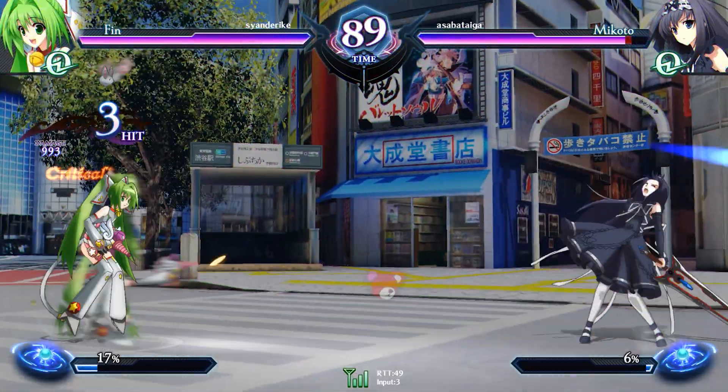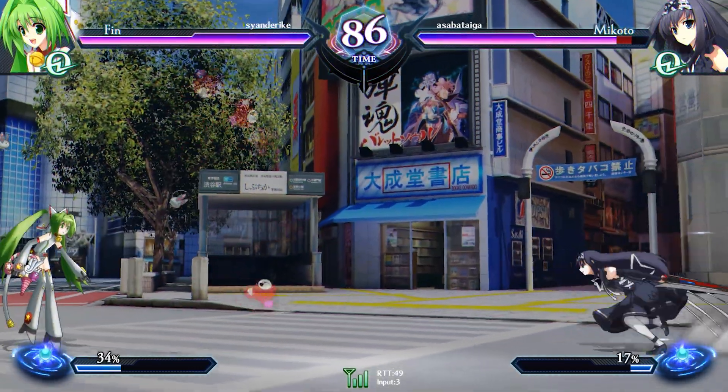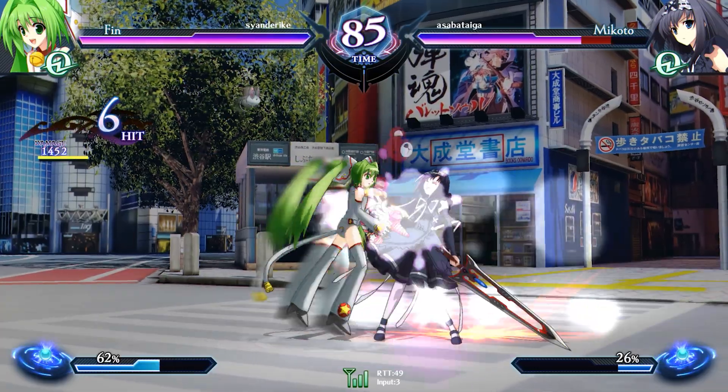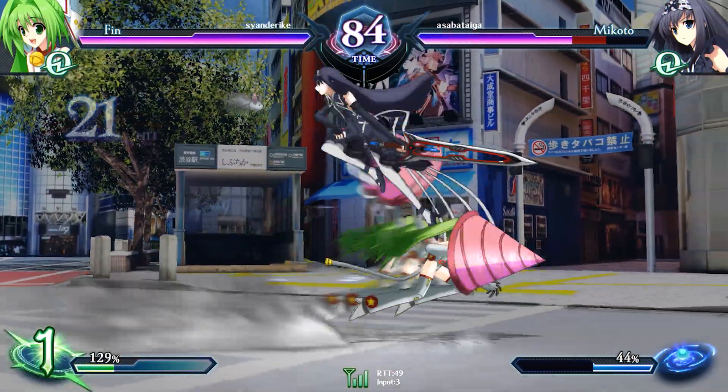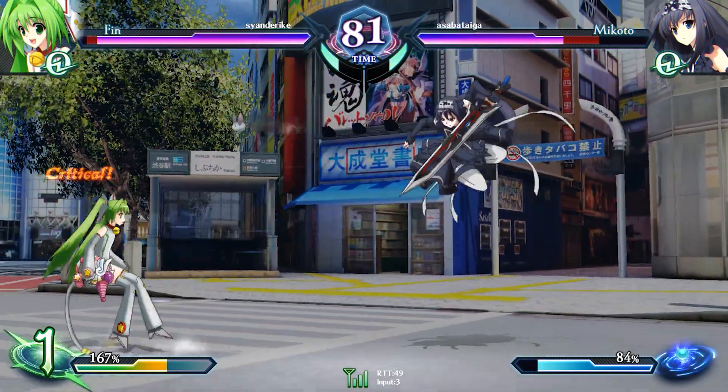Finn utilizes a myriad of projectiles to shield herself during combat. Even some of her normal attacks target far distances. Her attacks also have high hit counts, giving her access to the burst gauge at faster rates.